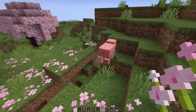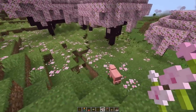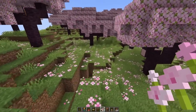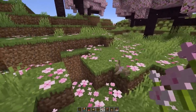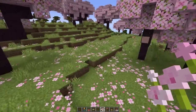Pigs are now also able to spawn in the cherry grove biome. It was a bit of a weird situation — the patch notes from last week said that sheep, pigs, and bees can spawn in this biome, but both in the trailer and in-game, rabbits, sheep, and bees spawned here. So we still have rabbits confirmed, but additionally pigs as a fourth mob can now also spawn in this biome.